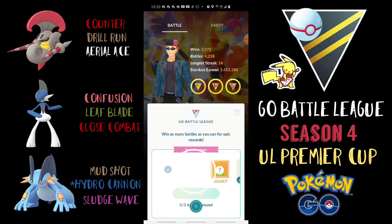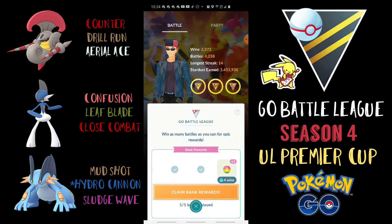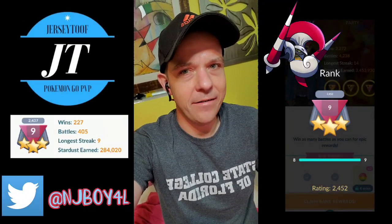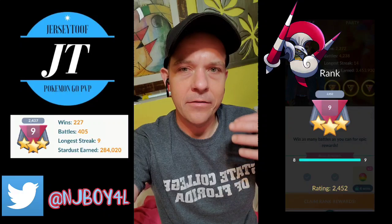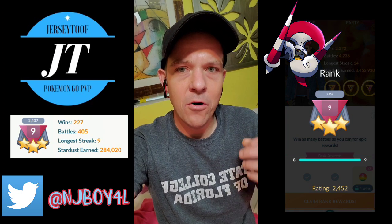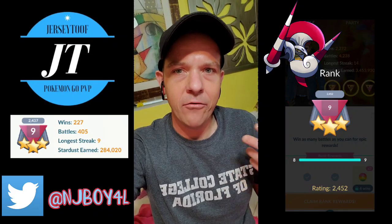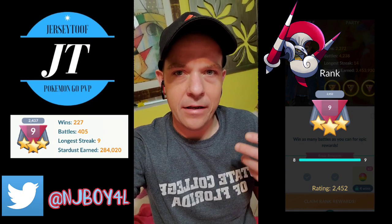So we ended this set at 3-2, which should have been 4-1 for sure. But we finally got to rank 9 and it was a grind — I'm happy to finally get there and now rank 10 is on the horizon. We started out at 2457 and we know what we have to do — keep the grind on, realize it's a marathon and not a sprint, and get to our goal of rank 10. With this team — Escavalier, Gallade, and Swampert — it really is a strong team, but as you can see a Venusaur in the back can really put a damper on things.